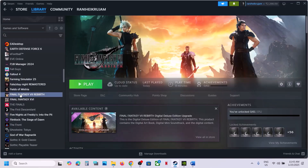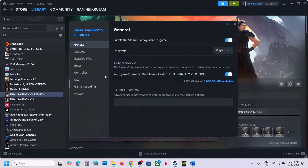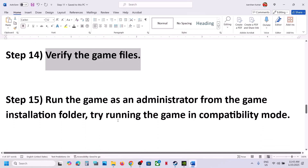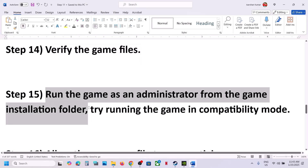The next step is to verify the game files. Go to Steam, right-click on the game, select Properties, go to the Installed Files tab, and click 'Verify Integrity of Game Files'. Once verification is 100% complete, launch the game and check.